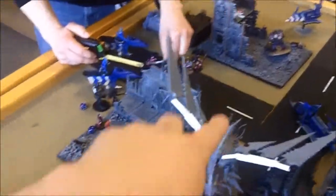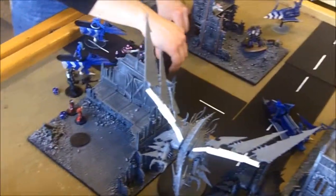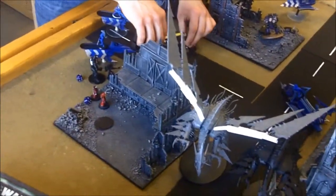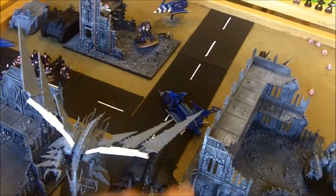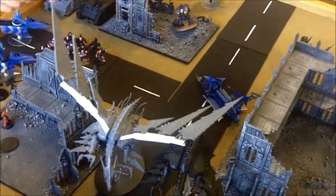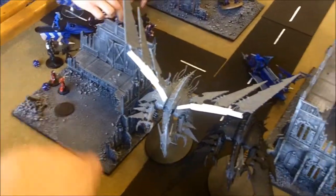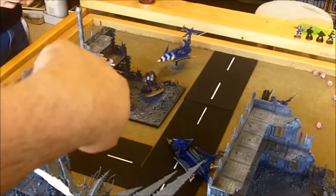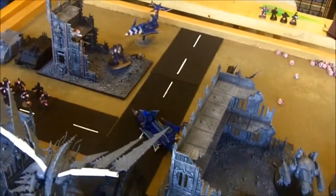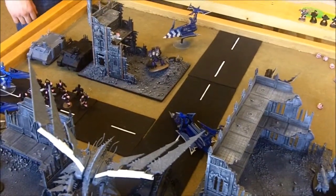Bottom of turn three results: the beasts broke away, lost combat by three models, and moved back only six inches — we'll see if they regroup next turn. Ravagers are all gone. Lost another raider to a vector strike. Still got two Haemonculi over there. One obliterator heading toward the raider which has no gun. Still have one raider in reserve.